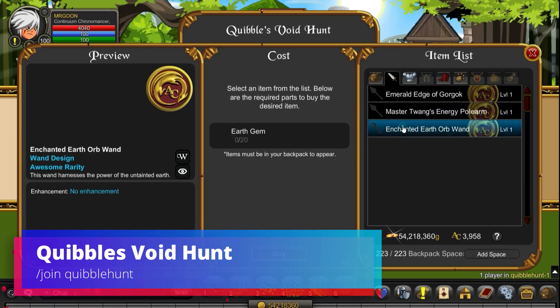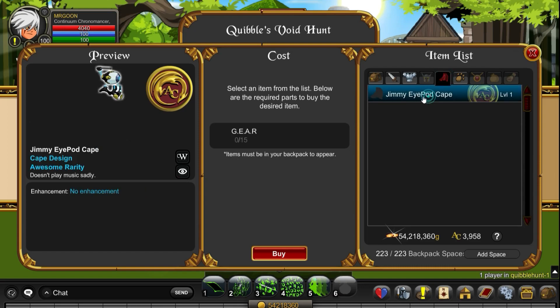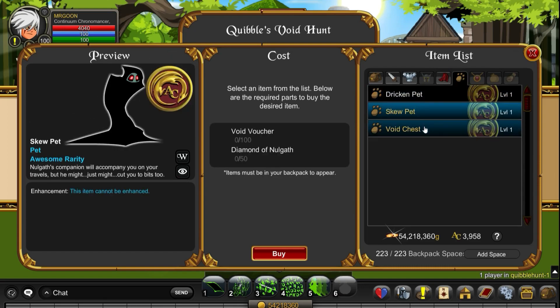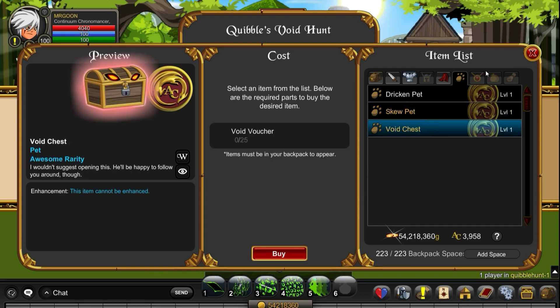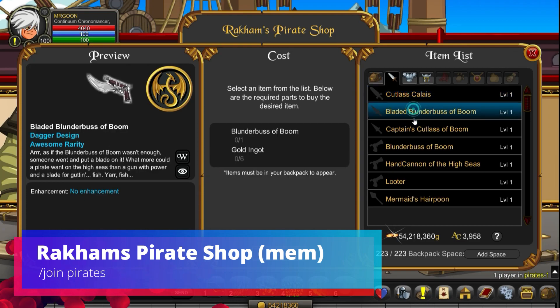Join Quibble Hunt and there are some really nice Void Hunt merch items you're able to grab from here, including Master Twang's — let's call it Darth Maul's Lightsaber. Which as far as I'm aware is not May the 4th tagged, so you're able to get that all year round. Handy if you have missed out on May the 4th by any chance this time around.